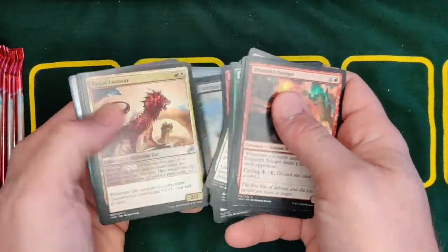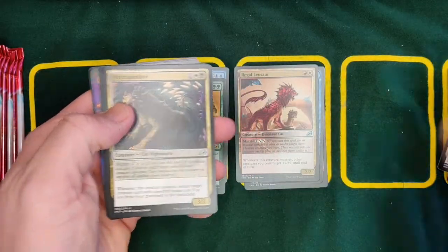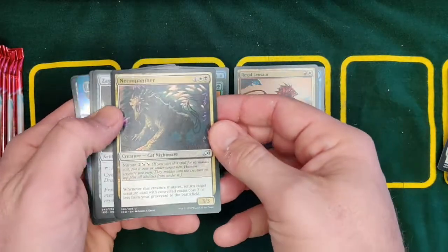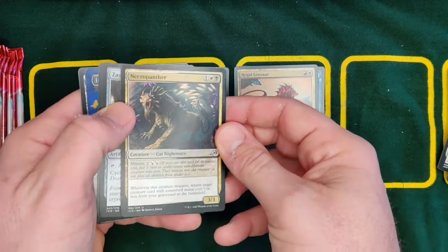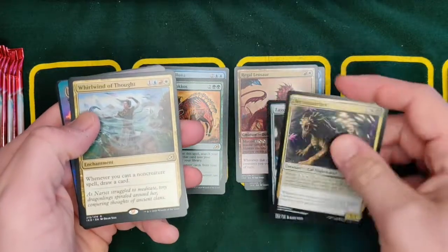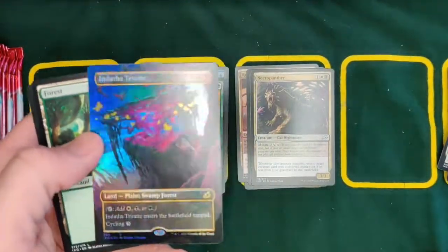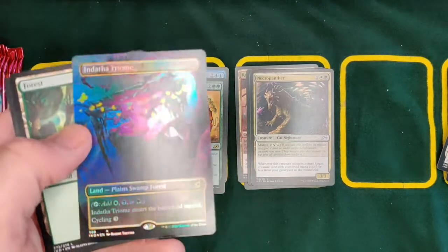We will have coming up soon — a video on Necropanther. Have we seen him before? I think so. And look behind there — Azagoth Crystal, Whirlwind of Thought, nice work. And we got Indatha Triome — oh wow, that is actually the first foil Triome we've seen. That is gorgeous.